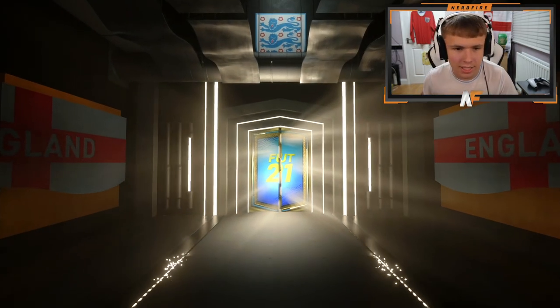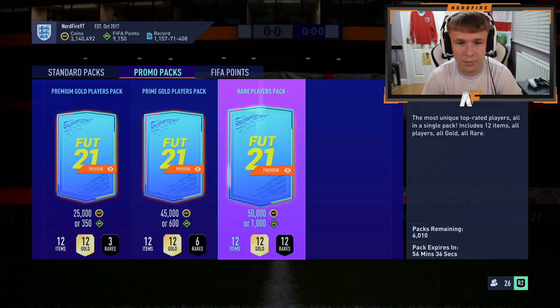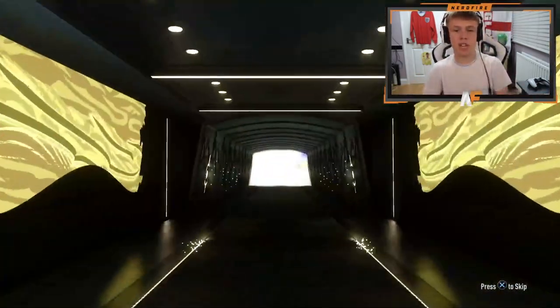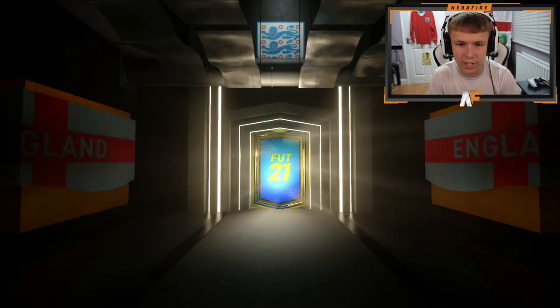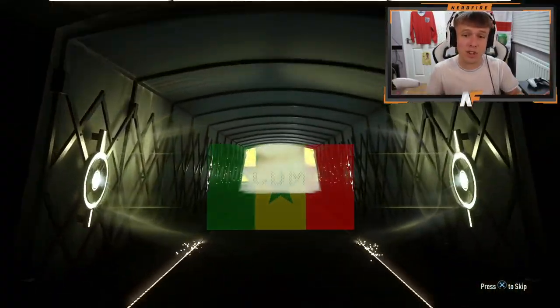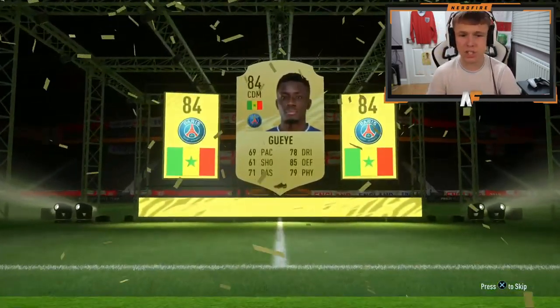Pack number three, I'm still trying to find the team. Oh my God, that team is ridiculous. Anyways, pack number three — it's actually a non-board again. It's going to be expensive this weekend because you need Spanish players. There we go, that's actually only our second board out of four packs. We've got a walkout on one of them but still it's been woeful. That's only an 83 — Edin Dzeko. It's literally taking like two minutes per 50k pack to load because of these previews. We're getting just boards, not even getting walkouts right now.